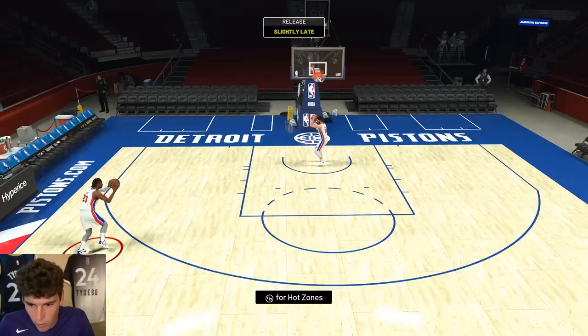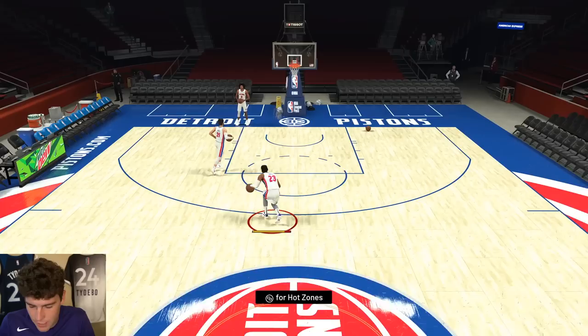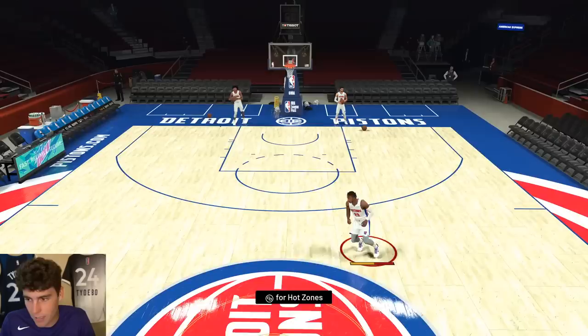Jaden Ivey on both gens is ridiculous, I'm just throwing that out there. I'm not saying you guys have to get him, but I do like this size up escape. I think it's the Donovan Mitchell size up escape — I'm a big fan of it. It's what Richard Jefferson has, and I personally love moving with Richard Jefferson. I have pretty high hopes for Jaden Ivey.